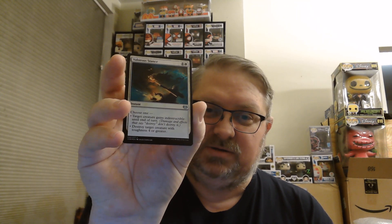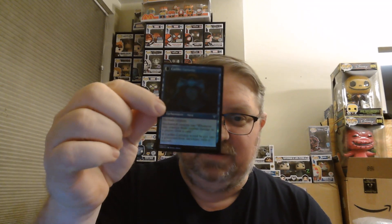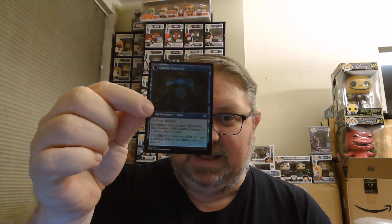Valorous Stance is one of our uncommon foils. Also Mischievous Cat Geist — I have a couple of those at home — and they flip to be Catlike Curiosity.